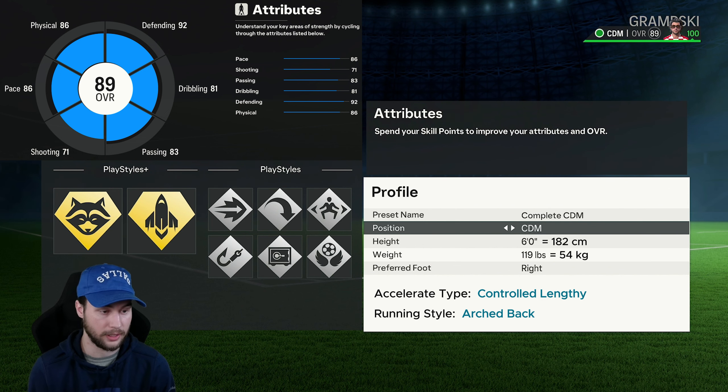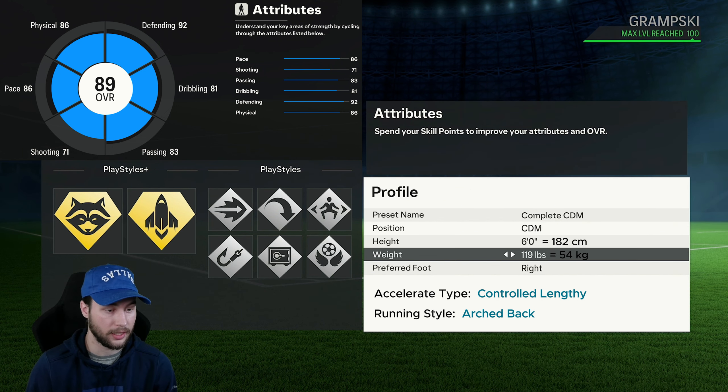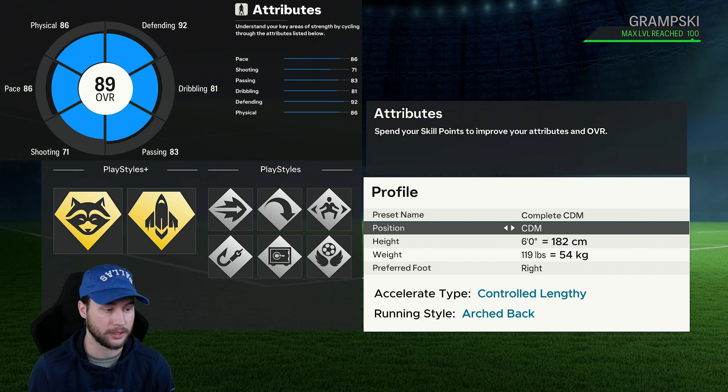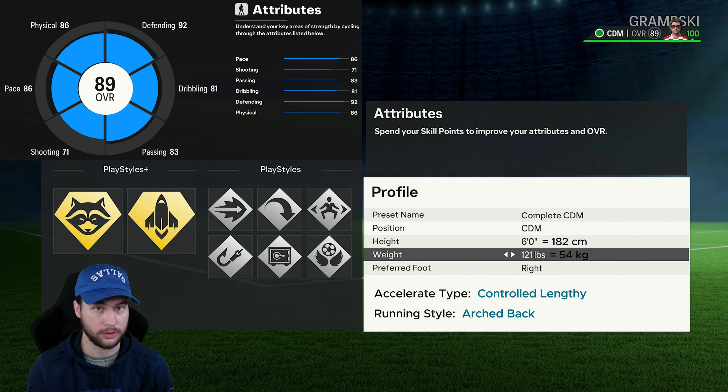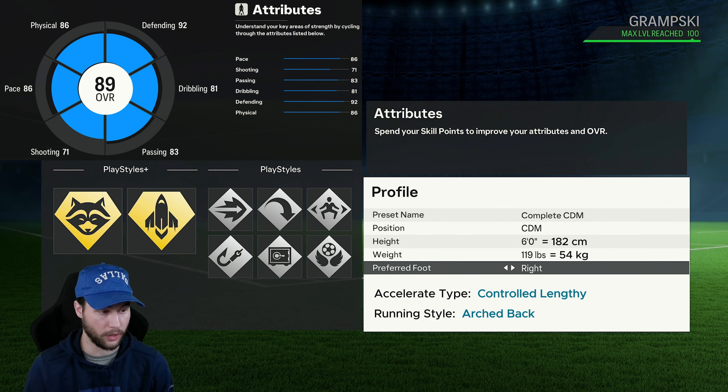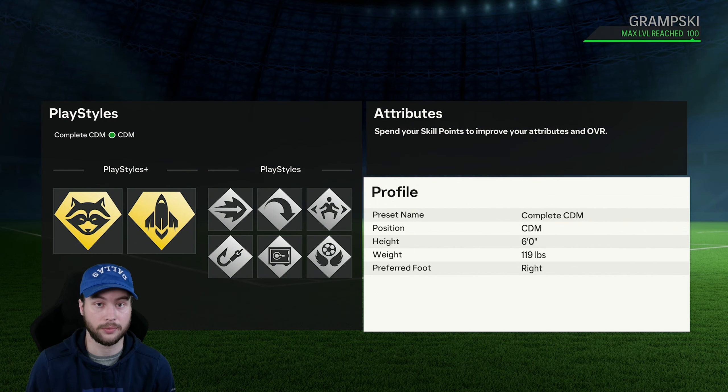For this build, you're going to be listed in the CDM position. The height is going to be six foot, and the weight is 119 pounds. You can go anywhere between 119 and 99 pounds — the attributes won't change. I chose this weight because it helps with acceleration and some dribbling attributes. The CDM position is a bit different when it comes to weight and pace. Going to the next weight section loses two acceleration and gains one sprint speed, so this weight gives the build the best pace possible, especially since CDM has some of the lowest pace in the game. Preferred foot is completely up to you.